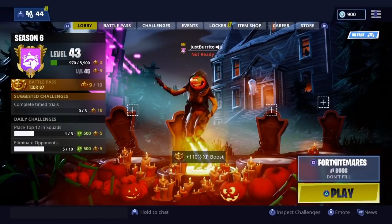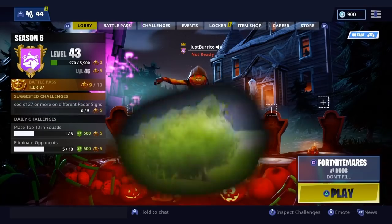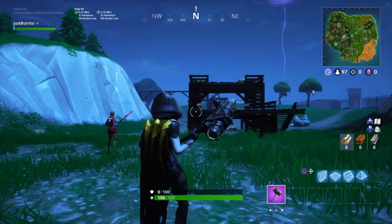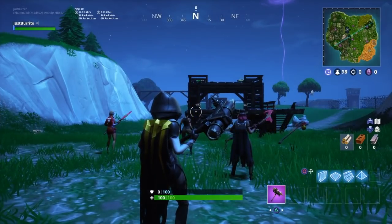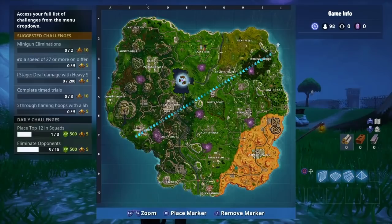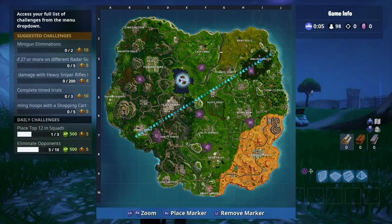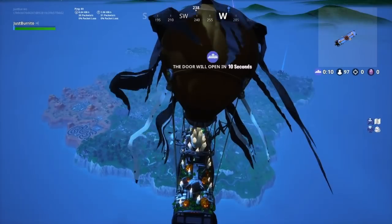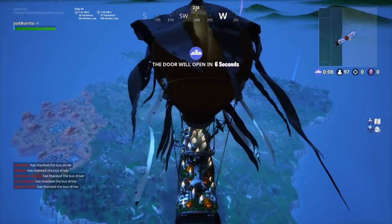Hey guys, in this video I'm gonna teach you how to get 35 tiers completely free. What you're gonna want to do is the Fortnite Mares Part 3 challenges. That means you have to go to Wailing Woods once, then you're gonna have to go to Fatal Fields, and then Haunted Hills. Once you do all those three steps and go back to the lobby, you're going to have 35 tiers unlocked.